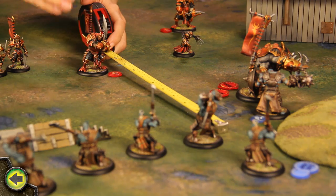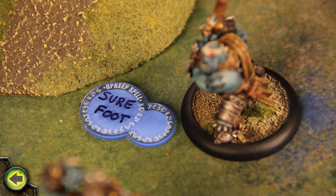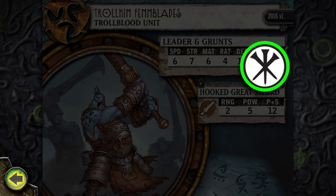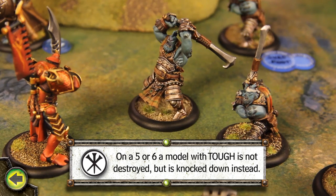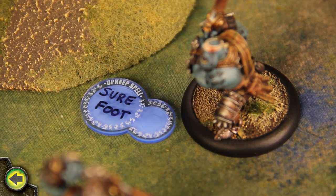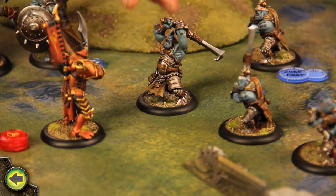I activate the Cyclops Savage, forcing it to charge the unit of Trollkin Fenblades. The Savage has only one melee weapon, the falchion. The Fenblades get a plus 2 defense bonus from the Surefoot spell, so I decide to boost the attack roll, which hits. The boosted damage roll deals enough damage to destroy the Fenblade leader. However, the unit of Fenblades has the tough advantage, allowing models in the unit to potentially survive a fatal attack. My opponent makes a tough roll using a d6; on a 5 or 6, a model with tough is not destroyed but is knocked down instead — a model that is knocked down loses tough. A roll of 5 means the Fenblade leader is not destroyed. However, models affected by the Surefoot spell cannot become knocked down. The Cyclops Savage is forced to make an additional attack, which hits the Fenblade, causing damage, but my opponent does not roll a 5 or a 6, so the model is destroyed and removed from the table.